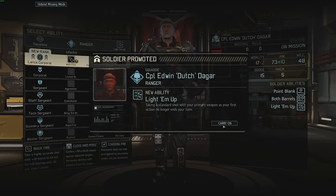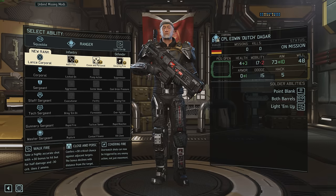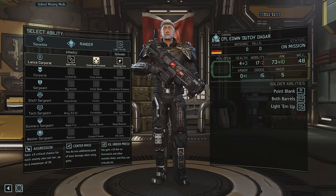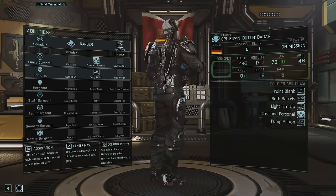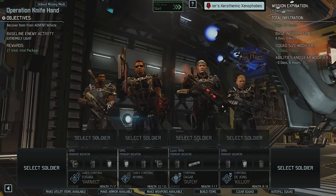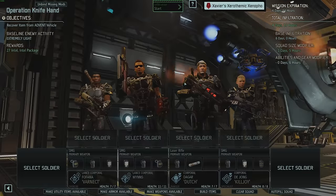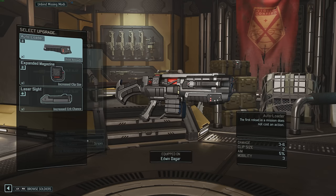I gotta figure out what I want to do with Dagger's promotions. He's got so much dodge and so much mobility - he's gonna be a small squad operative slash infiltrator hunter. So he's either gonna go with me on small missions with Killjoy, or he's gonna go out and do some infiltrating. What we're actually gonna do with Dagger is go close and personal. I'm gonna go pump action, and I'm gonna go center mass after that. Dagger is just gonna get in the face of things and literally evaporate the face of those things. With the incredible dodge and good mobility, that means we're gonna have to give him an SMG. I'm probably only gonna build one right now, just for Dagger. Then let's give him the old auto loader and expanded magazine.